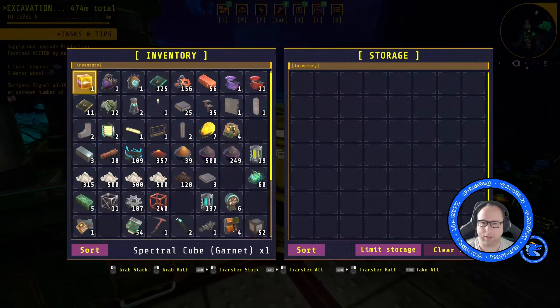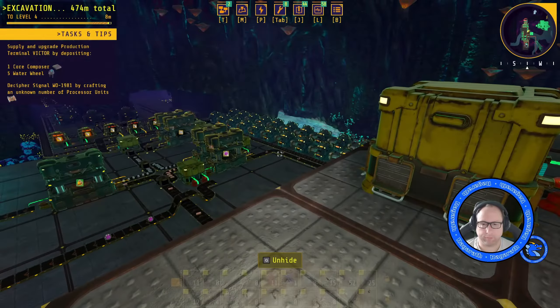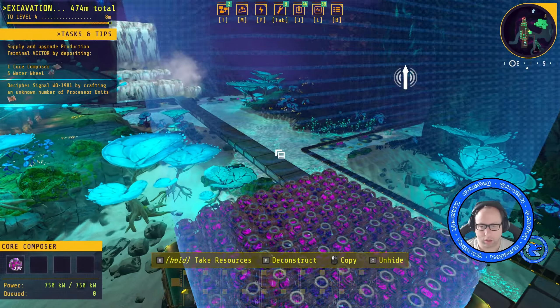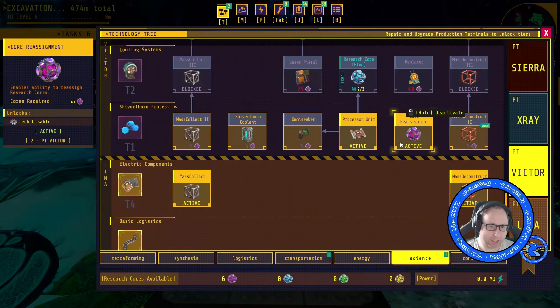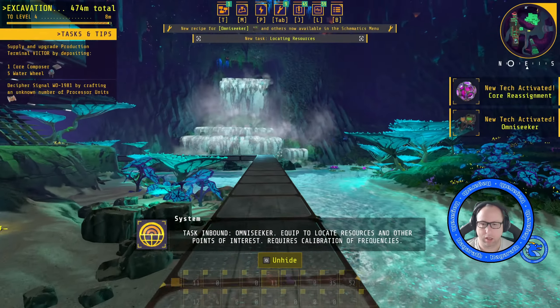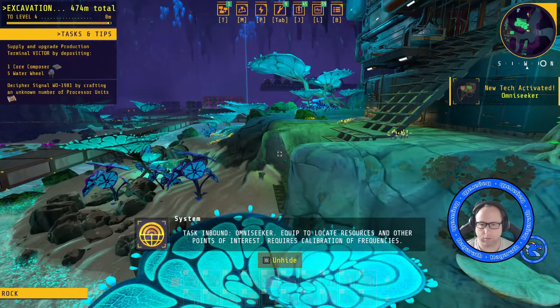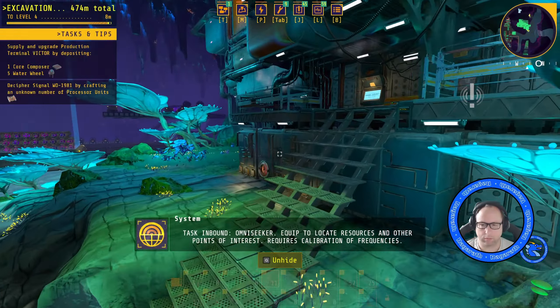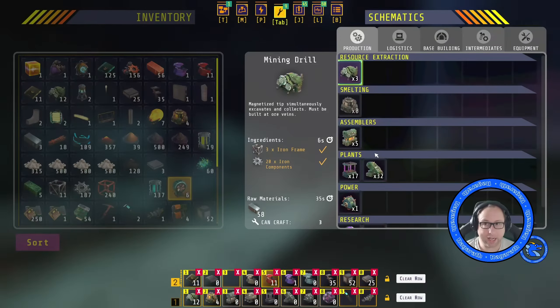Let's not put all of them in there - just put half because I might need some. Can we go in there? It acts as a blocker. Let's give a core reassignment so I can reassign cores if needed. The omni seeker might be useful. Cartilage, cartilage, cartilage - okay, must be up the elevator as well.